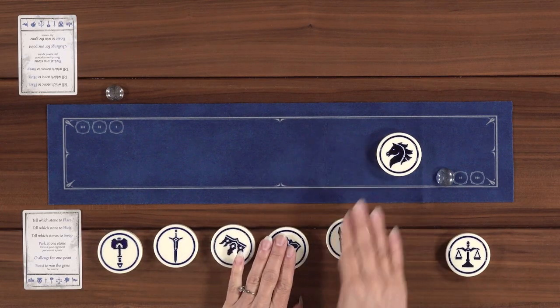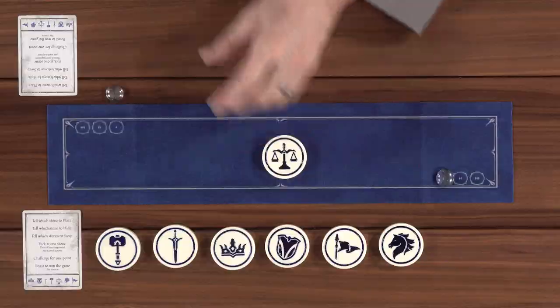Can we get started? Yes, absolutely. We both decide on a stone to place as the starting stone. The rules say traditionally you choose the scales - I think it's part of the theme of the game. Let's just do the scales then. The rules have the oldest player choose whether they want to go first or give it to the other player.